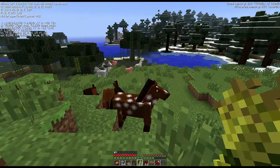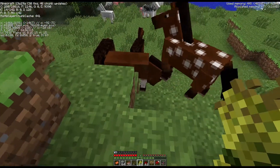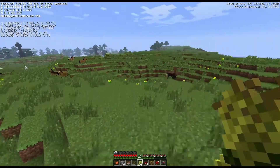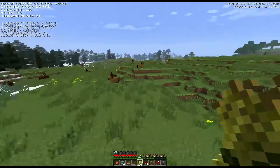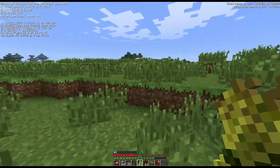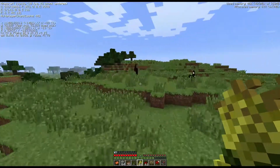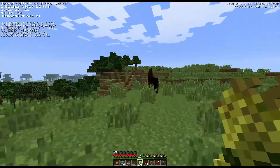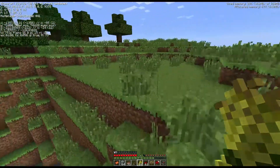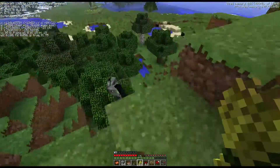Which one do we want? I'm thinking either one that's pure white or pure black. But these guys would fit in with the foresty theme — brown is a bit boring though. We're going to go for a black one, the first guy that we saw. Let's go grab him. Now if my understanding of this is right we've got to like force feed him hay, and then he'll love us and let us jump on his back without throwing us off. You're not pure black — you're black and brown, aren't you? He needs a name as well. And if you've been watching past episodes, you know I'm pretty bad with names.